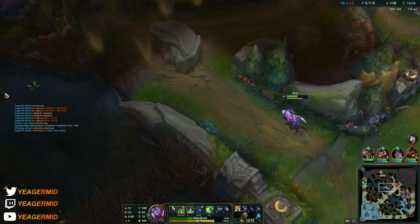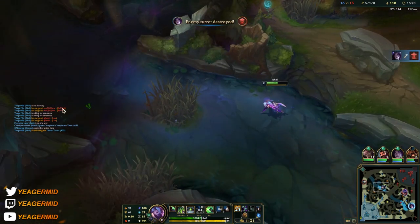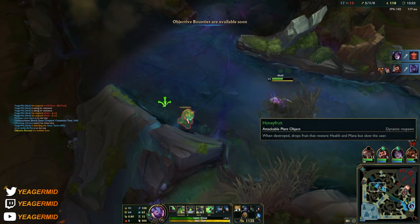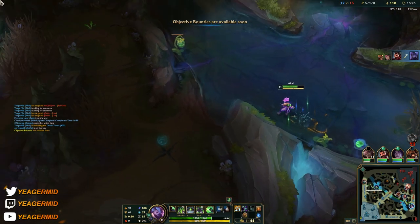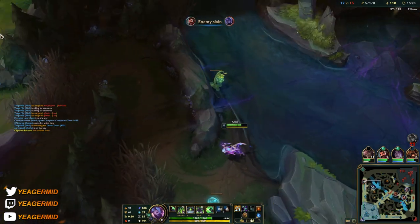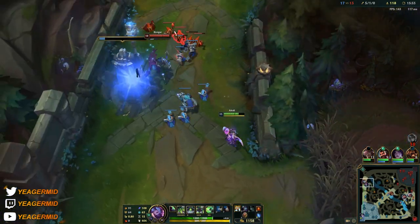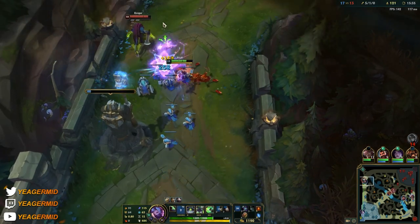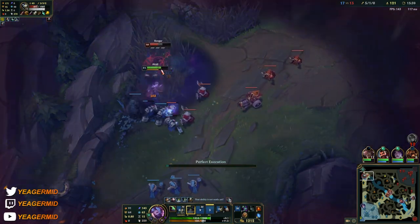Also, if you see somebody trying to TP in the mid lane, you mark them with that E and then when they TP, you can follow them across the map. But before you do that, of course look at the lane they are TPing to and see if they are in an advantageous position for you. If your entire team is getting destroyed in a very bad spot, then of course you do not want to dash in there, because then you'll probably just end up getting killed.